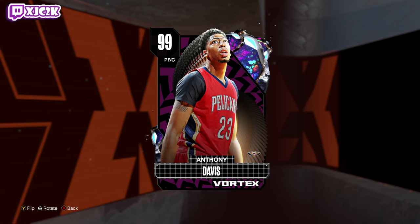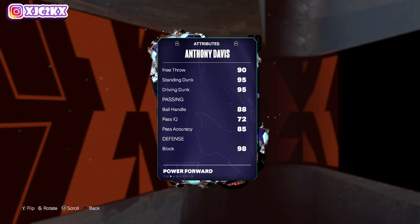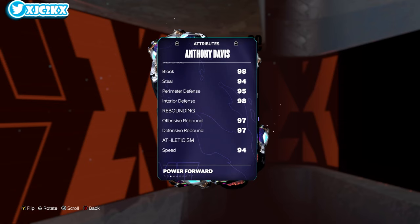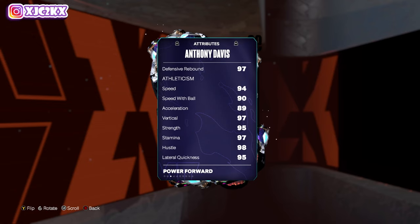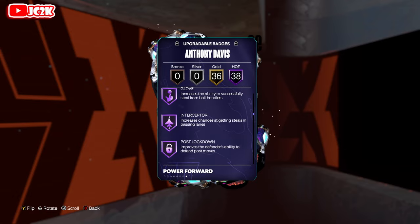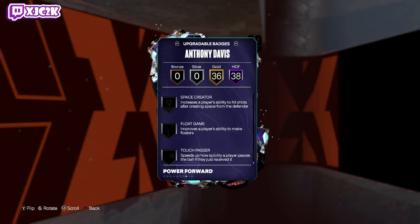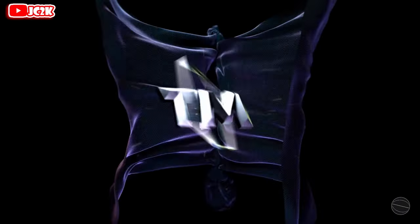AD is 6'10" at power forward. He's got 96 driving layup, 96 post stats, 98 close shot, 97 midrange, 94 three ball, 90 free throw, 95 standing and driving dunk. You might be able to get a sharp shooting takeover if you boost his midrange, three point, and free throw. But block, steal, perimeter, interior, and rebounding are all insane — you're probably getting defensive takeover. 97 vert, 97 strength, 95 lateral quickness, 94 speed. He's a really complete card with limitless range, all the defensive badges, movable enforcer, bulldozer — super complete and super good.